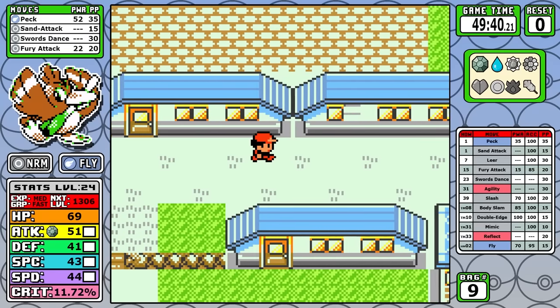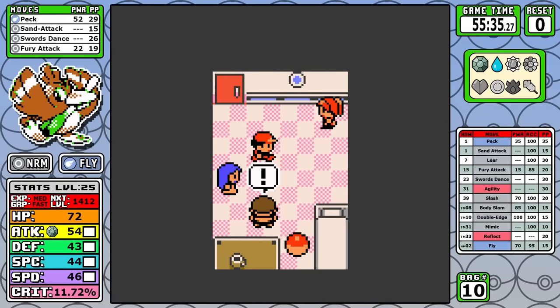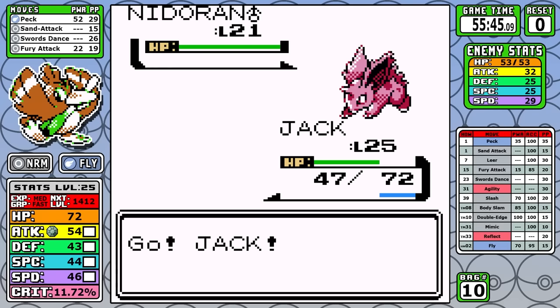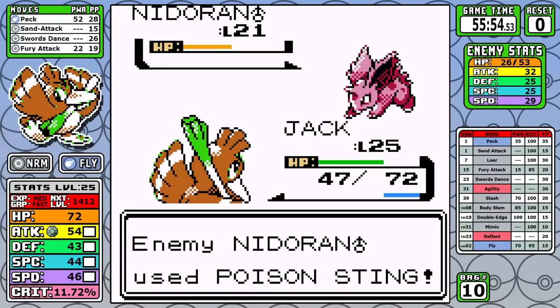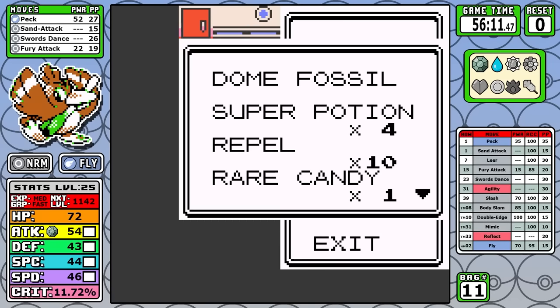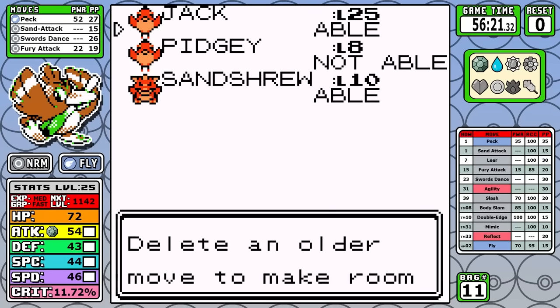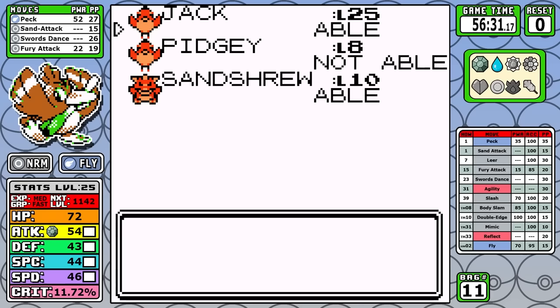On runs where you rely on stat boosting moves like this, it's very easy to get in your mind that you're just going to set up fully and sweep every battle. But when you are ranking Pokemon at their best, learning all the fights where you could maybe get away with not using a Swords Dance, or just using one or two, can really shave off a lot of minutes at the end of the run. Swords Dance is just one piece to the puzzle here, and now we can skip ahead all the way down to the SS Anne.